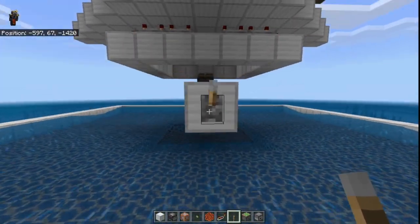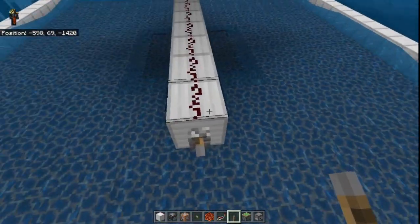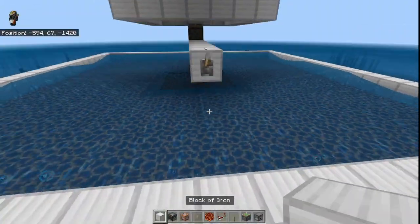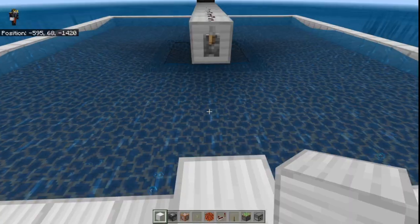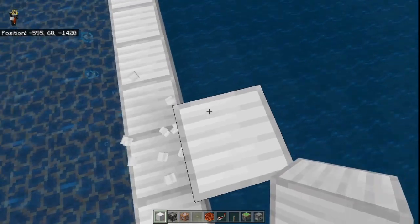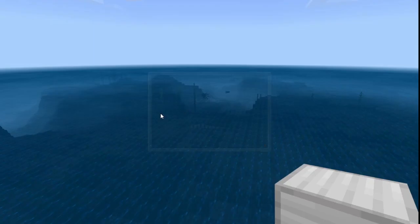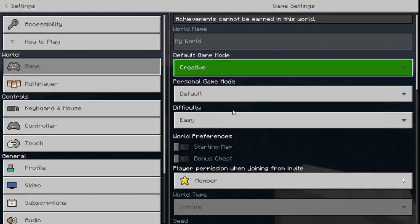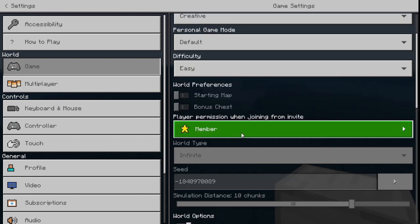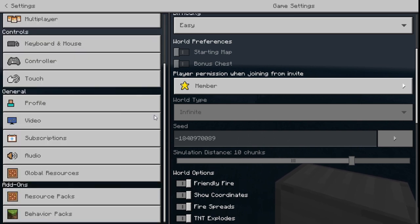Currently the farm is turned off. If you want to turn the farm on, just simply press on this lever and the farm is going to be good to go. Now for the AFK spot, place one temporary block straight out from that lever, then another temporary block, and remove the first block. Then press escape, go to settings, and check how many chunks your simulation distance is. If it is on 10 chunks, multiply that number by 16.